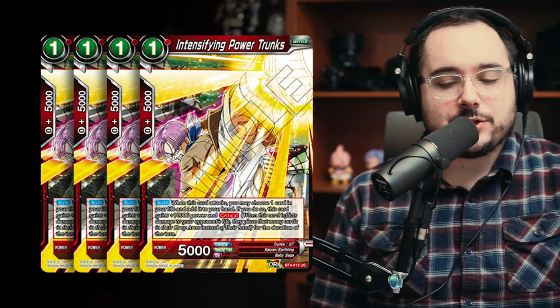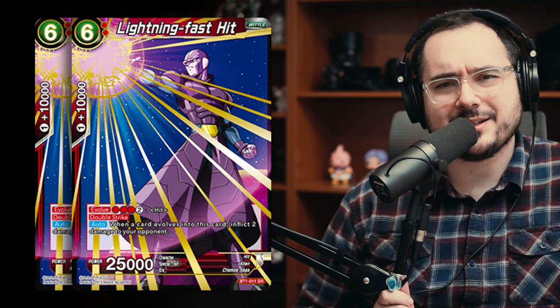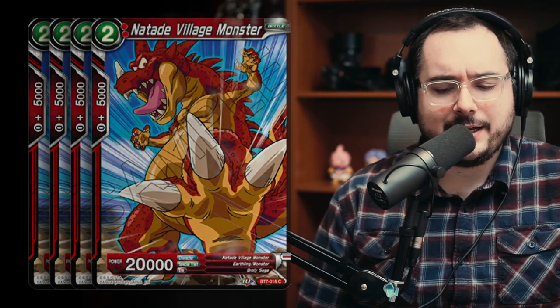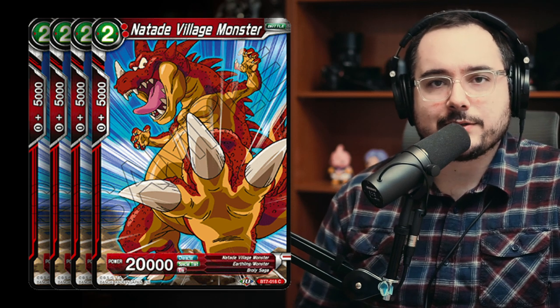This deck is not the most competitive because all the battle cards are 20k or less, none of them have barrier, and they all melt to board wipes. But take it to locals, have a good time — it has a lot of cool interactions and you get to play a lot of stuff for free. Now let's go look at the more competitive deck. This version is red-yellow — more consistent, more outs to other cards, and able to speed the game up or slow it down. The first card in this version is four copies of Intensifying Power Trunks — your standard one-cost take-a-life crit down for 15k, self-awakening. Then two copies of Denial of Hope again for defense. Also two copies of the vanilla Hit and two copies of Lightning Fast Hit to seal games. Then four copies of Natad Village Monster, the sickest vanilla in the game — the dinosaur with the big foot. Free play off that leader effect, good combo power, and two cost for 20k is not terrible.